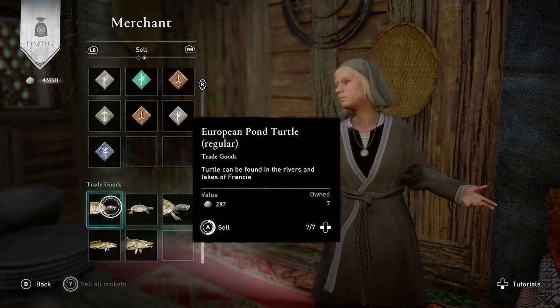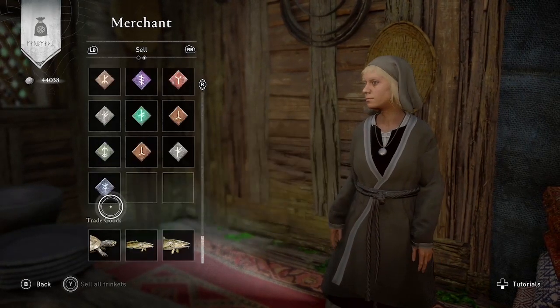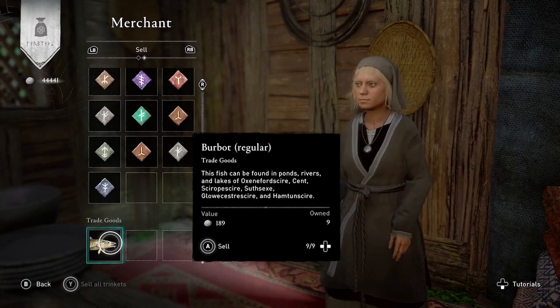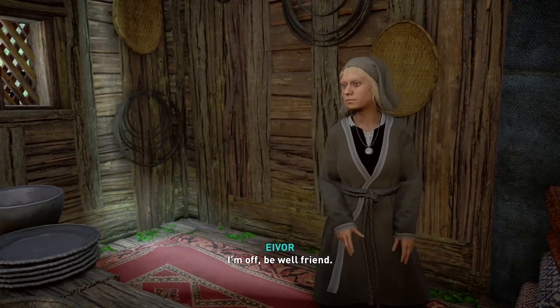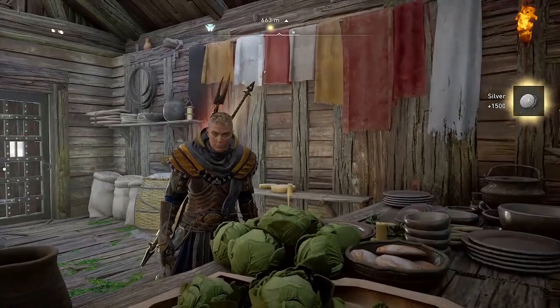But the large pond turtles here in Francia, as you can see right here, are worth 47 silver each, which is actually the most valuable thing that you can catch and sell in the game right now — the big turtles. So if you have the DLC, this is something you might want to check out.